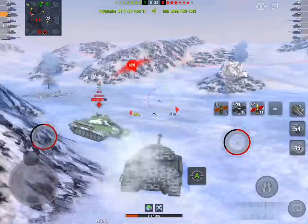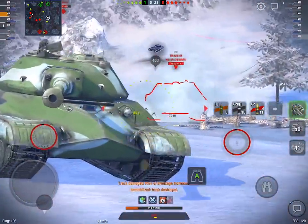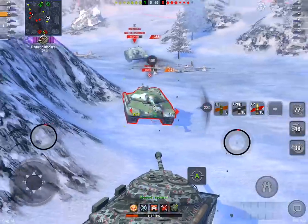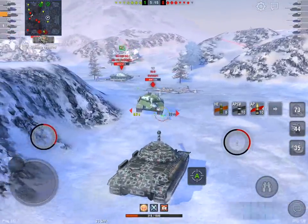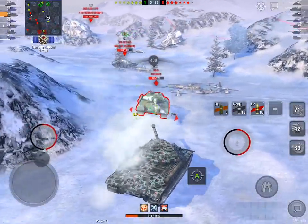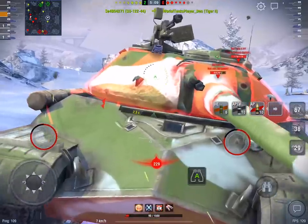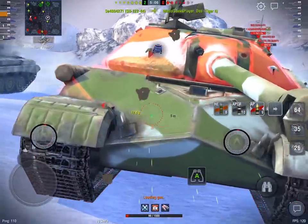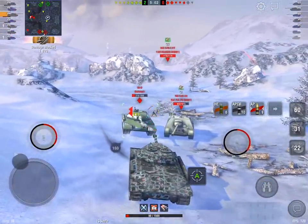The really interesting thing about this tank is the armor profile — it's ridiculous. You can actually angle it up even though it has a pike nose, because the upper plate which is 130 millimeters is so ridiculously steeply angled. If you angle it, wiggle it and jiggle it, you can be assured of getting some crazy bounces that you don't really deserve.